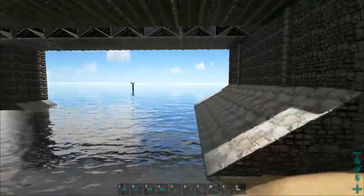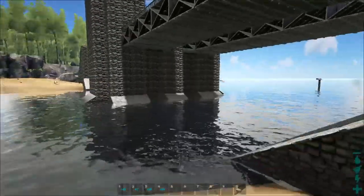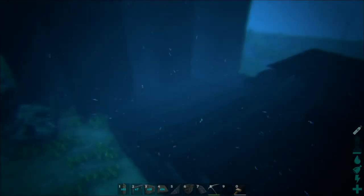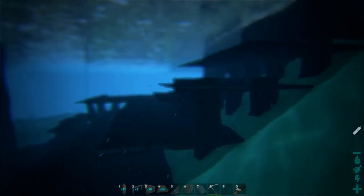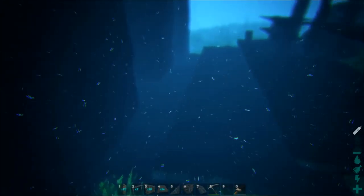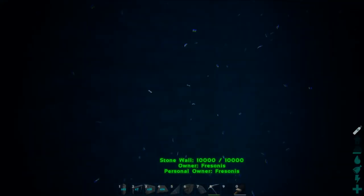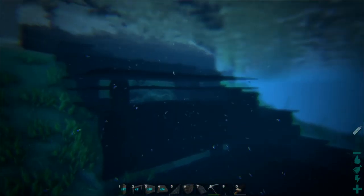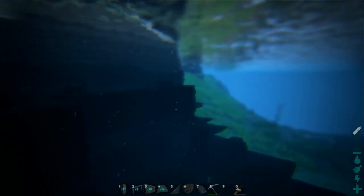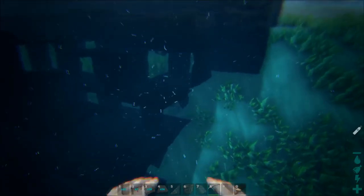For the start, you always begin by choosing your location. Then you start with a pillar-ceiling technique I have shown in the previous video. You have to do this from one side all the way to the other side — I'm not gonna show you how I did this because you can see that in my bridge building technique video. It's not so hard: just build it, connect everything, and you can start doing the rest.